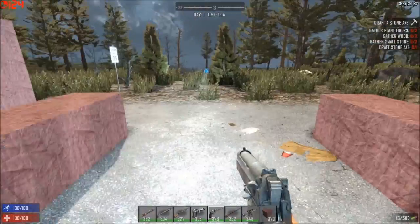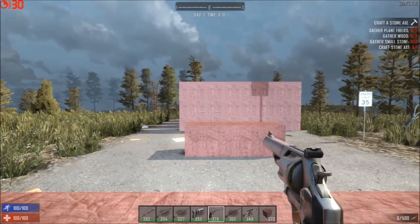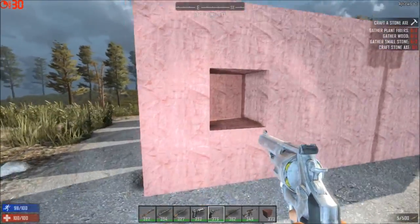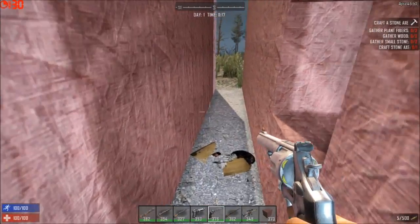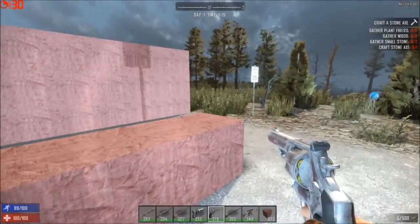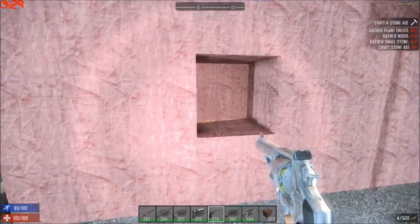Let's try it with the magnum. We'll aim it at this block right here. Don't see any damage over there — yeah, it only goes one block deep. Let's try it at five paces — again, only one block deep.